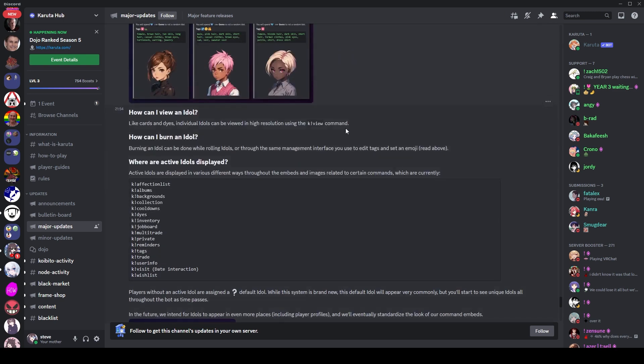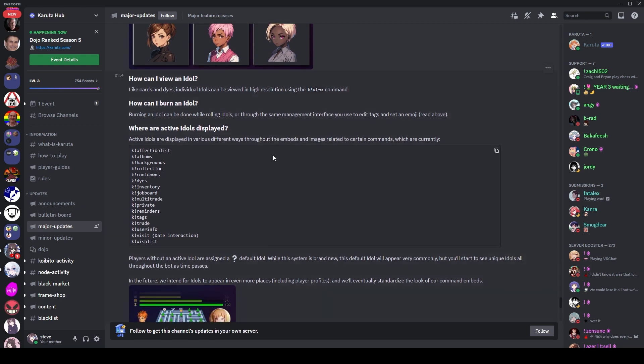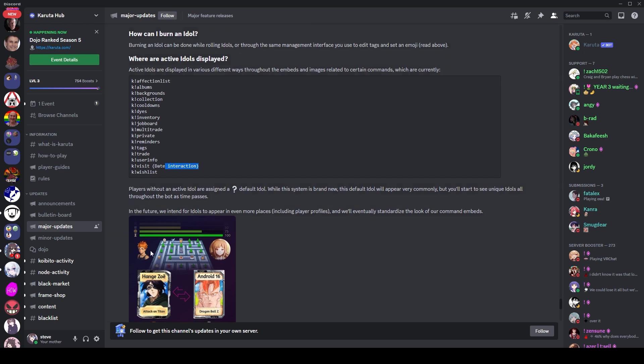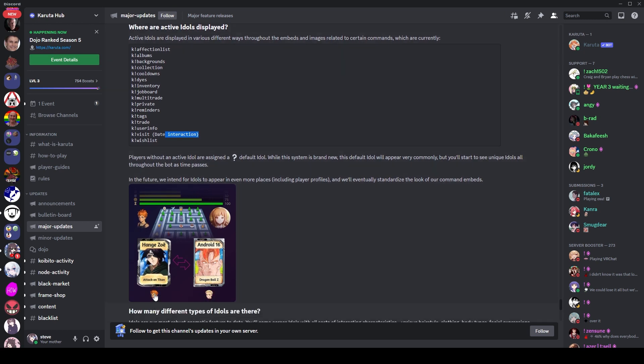You can view idols with the 'k view' command, same as cards and dies, and burn them the same as anything else. Here's a list of where they're active — key reminders, visits, date interactions — where you'd normally see your profile picture you now see your idol instead, and same under trades.